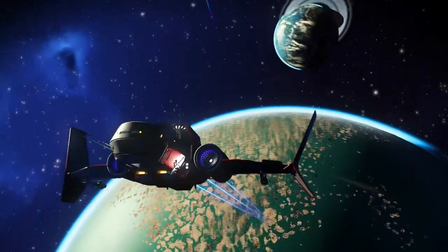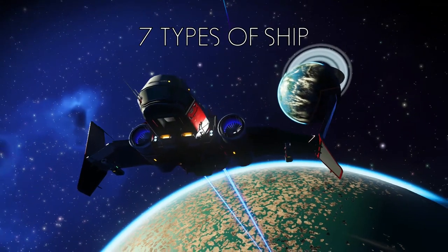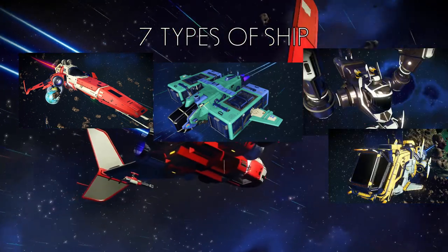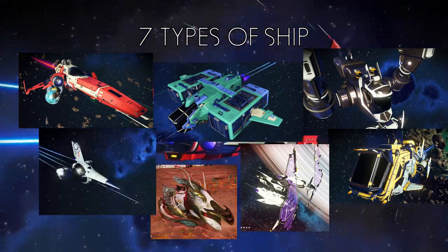So what type of ships are there? Well, there are seven types of ships in the game. We've got fighters, haulers, explorers, shuttles, solar ships, living ships, and exotic ships.